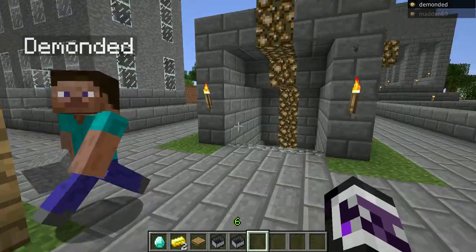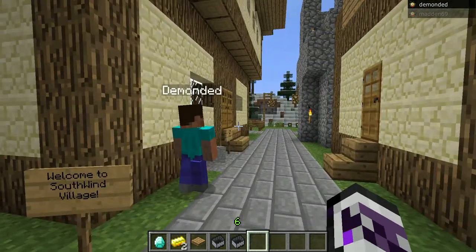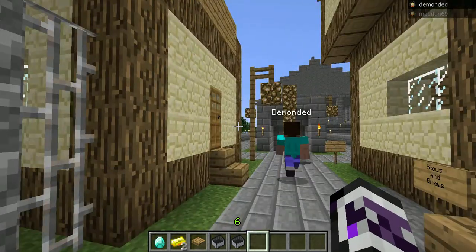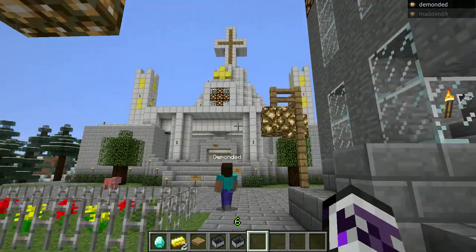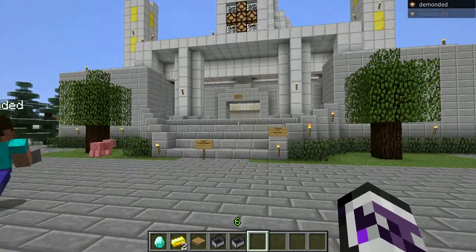So you can see when you walk up, on your left there's an engine, and then on your right just random buildings, really. I didn't really get around to making too many yet, but it's really starting to expand pretty fast. I have a church over here that is one of my major projects on the server. It's still under construction — the inside is not done at all.